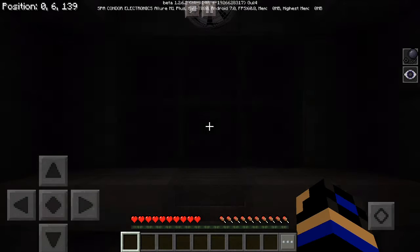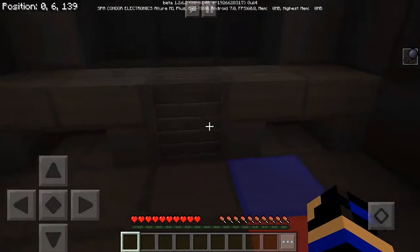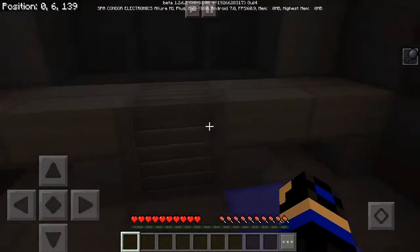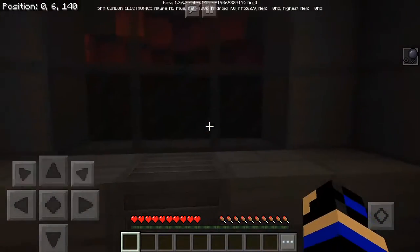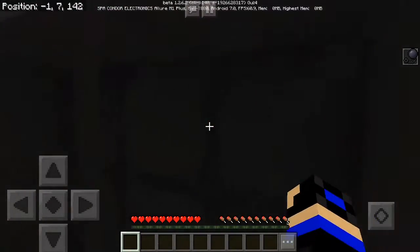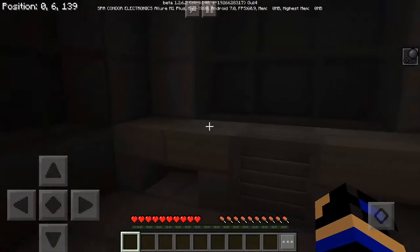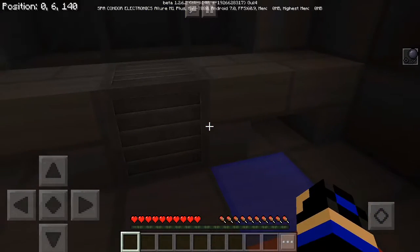On the other side of the glass is Circus Baby's Auditorium. Let's check the light and see what Baby is up to. Looks like a few of the lights are out, but we can fix that later. Let's encourage Baby to cheer up with a controlled shock.